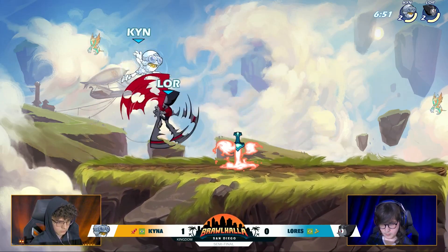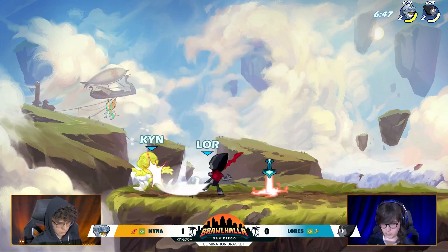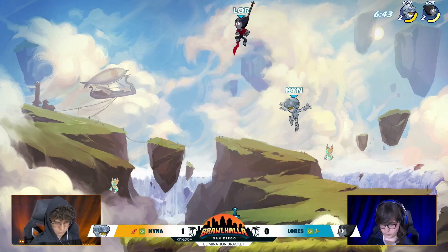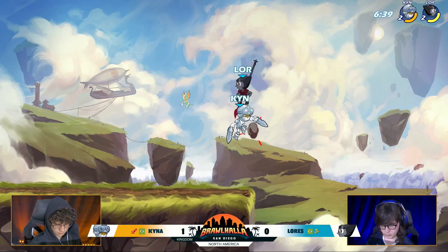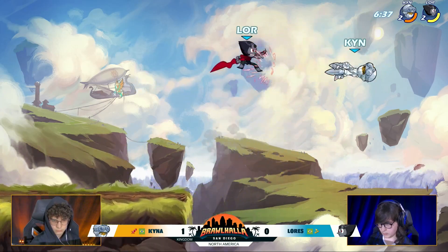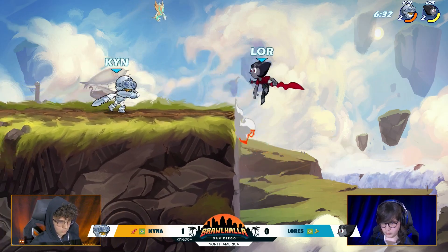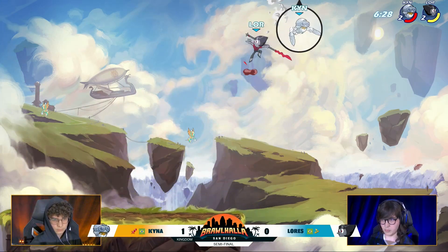Now things are even between the two of them. Lorez with that fantastic edge guard denying this weapon pickup from Kaina — great coverage. Doesn't get that down light, but he's still keeping the weapon away from Kaina. Kaina finally picks up a pair of Katars. Lorez playing the range game, playing it so well. Tried to find that side air but he got behind Kaina.